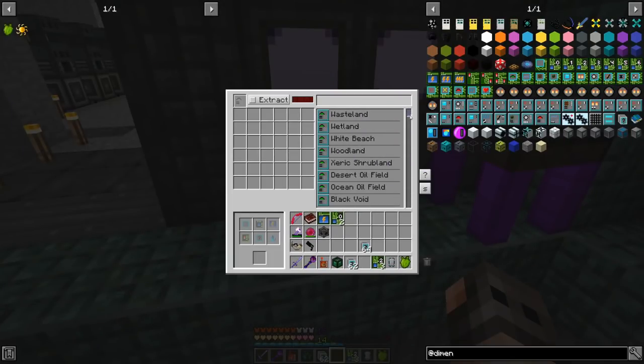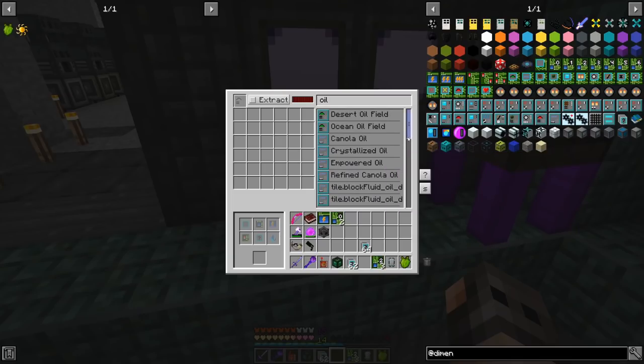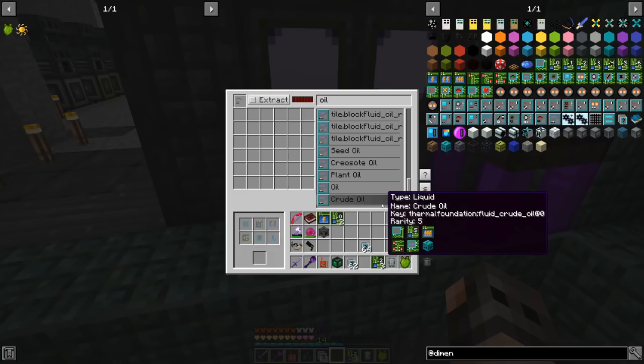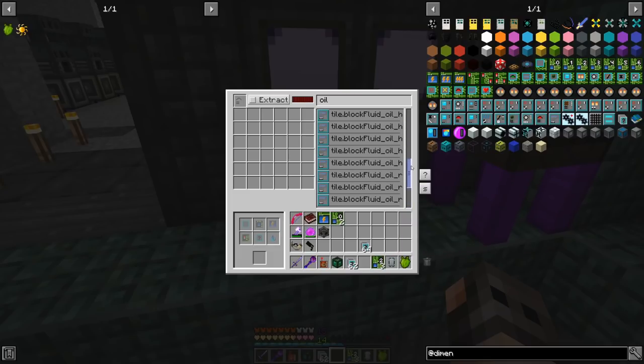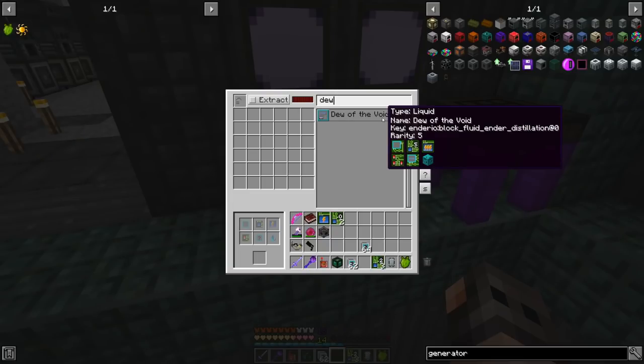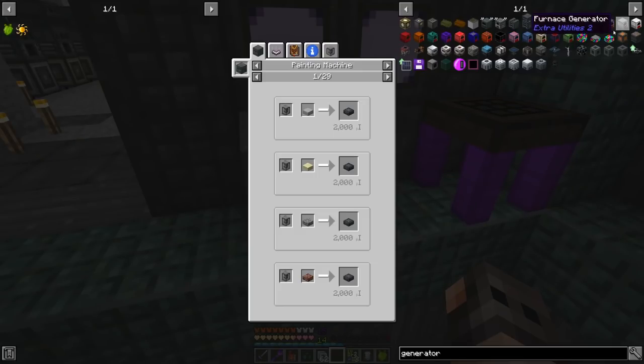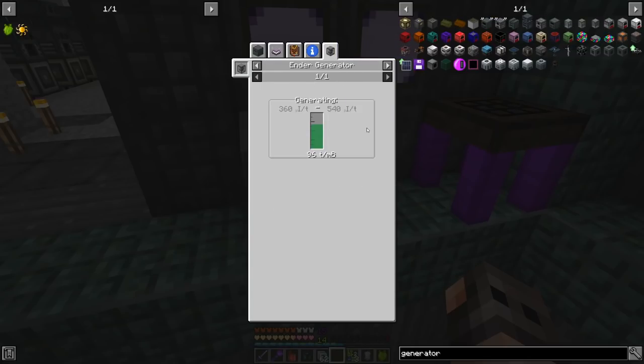Maybe we should try other means. If we craft the dimlet workbench from RF Tools we can see all the dimensions we can make. We can make a dimension out of empowered oil — a crude oil dimension is rarity 5. For fun, we could also make a dimension out of Dew of the Void to power the ender generator from EnderIO, which gives 540 RF per tick without upgrades.